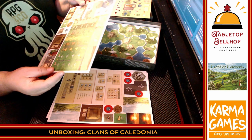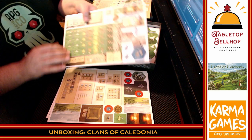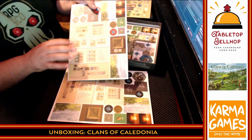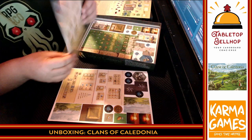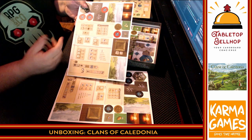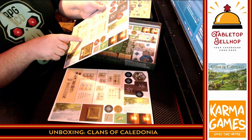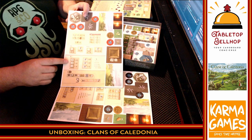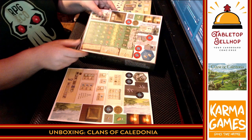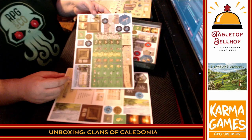A couple more clan tokens and clan cards. I don't know what this board is but it's some kind of huge market board. It looks like every player is going to get one of these player boards. The back of the player board has probably end game scoring or setup. There's a sum here from zero to 115 gets one star, 116 to 130 gets two stars. That's probably a solo scoring track — so there are likely solo rules, though I don't tend to play solo games.